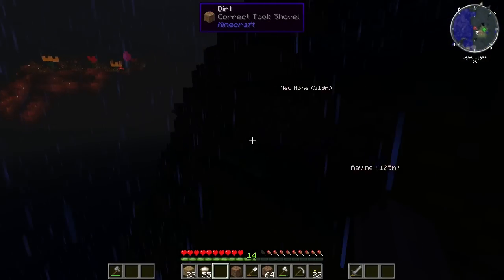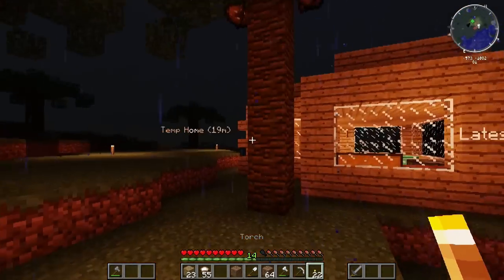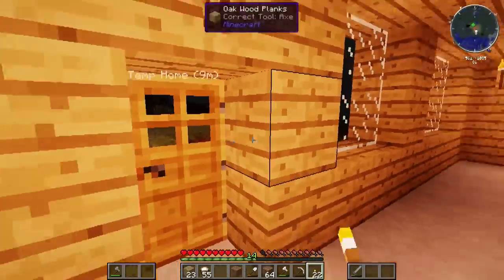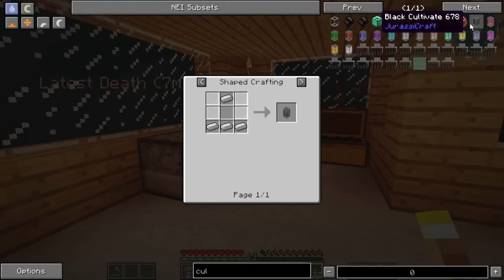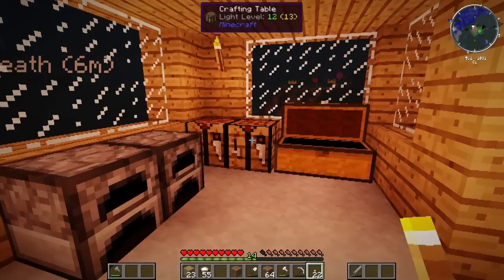Let's throw a torch up and run back in our house and hide. Hopefully the creeper didn't come in — nope, he didn't. So let's see — is it R? Is it really that simple? I feel like that can't be that simple, but I guess we'll find out. So we have glass panes. I have to make a few more — we do have iron, so let's try and make one and see what happens.